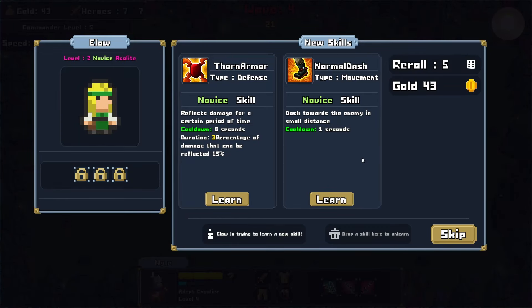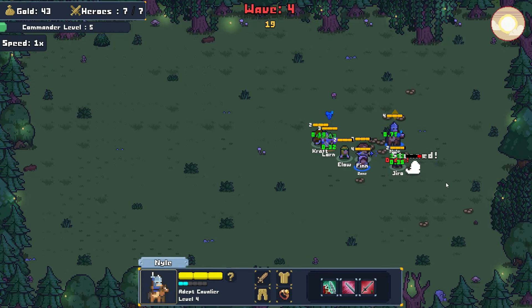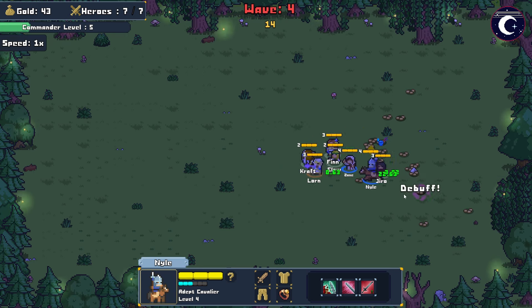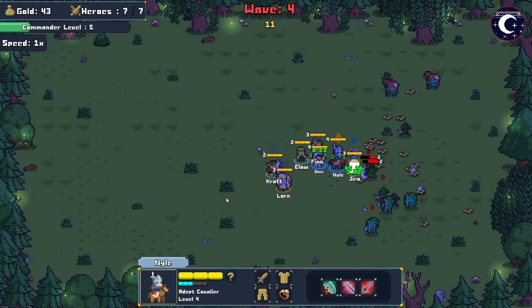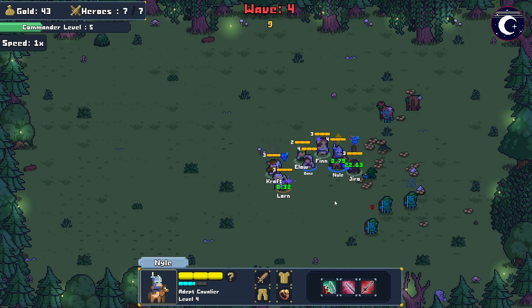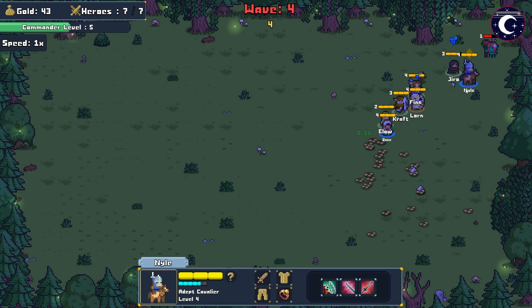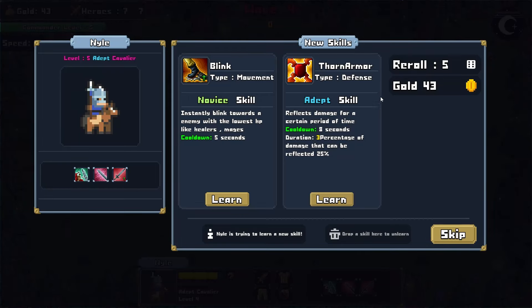Finn, be careful. The Acolyte does upgrade — Thorn Armor, I suppose we'll go with that one, not a great one. The Cavalier moves very fast, as you'd probably expect. We're going to go with the HP buff for Jira — need him to stay upright and doing damage. Blink or Arrow Barrage — Arrow Barrage sounds great, multiple projectiles sound fantastic. The ability for the Cavalier to just chase the enemy down — I'm really appreciating that right now.